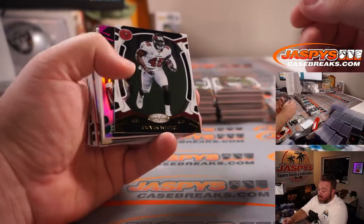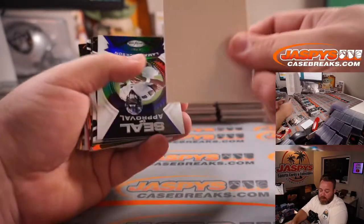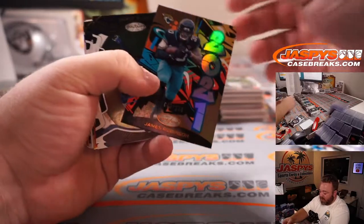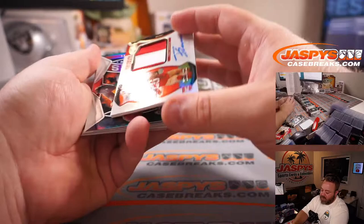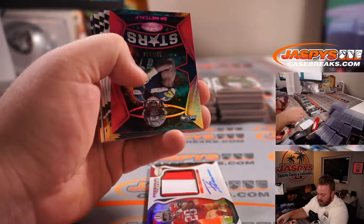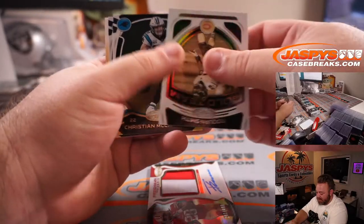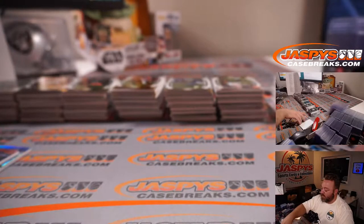We'll randomize that points card at the end — points cards typically replace either an auto or a relic. Since we already pulled two relics from this box I'm going to assume it's one auto short. Elijah Moore to 199 for the Jets — heard nothing but great stuff about him — Petrit Nizaj. Jameson Crowder to 249 also for the Jets, Petrit Nizaj. James Robinson to 249 for the Jaguars, Ben Hoda. Trey Sermon 291 out of 499, two-color patch auto, 49ers — Robert Flores.